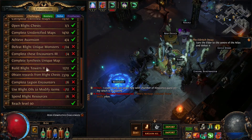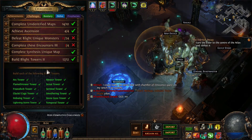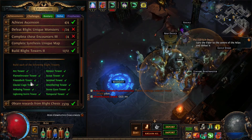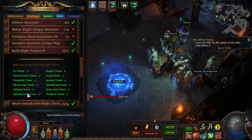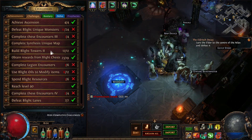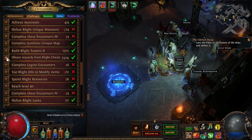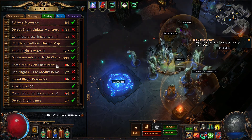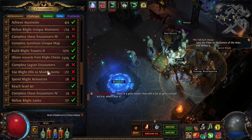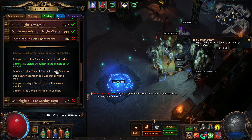Build blight towers - you just build a tier 3 or tier 4 version of every tower. Straightforward: just pick one tower and upgrade it to the maximum. In the next blight you pick another tower and upgrade it to maximum.